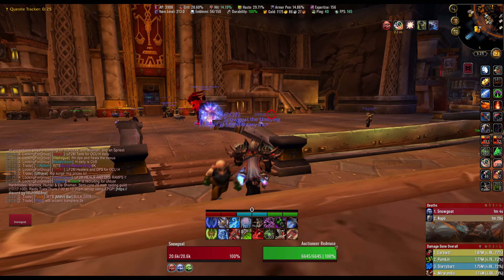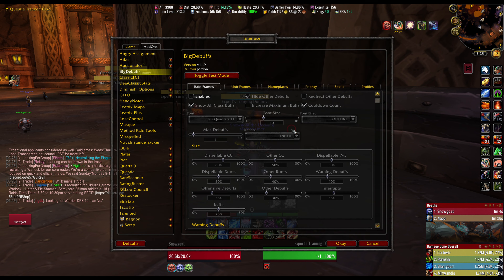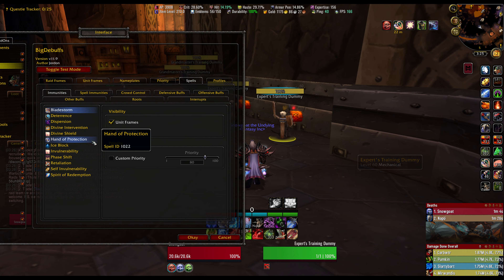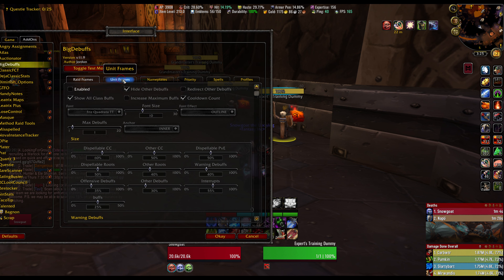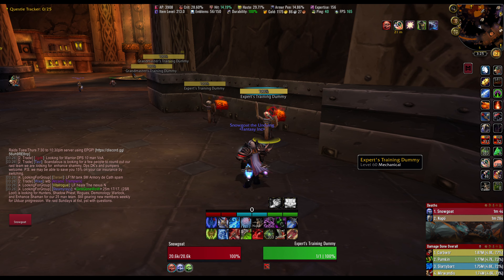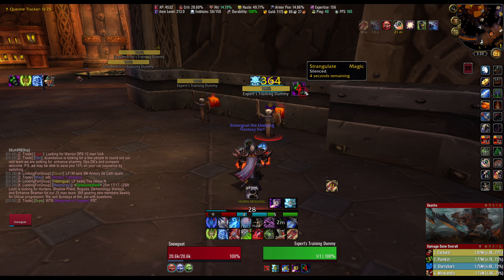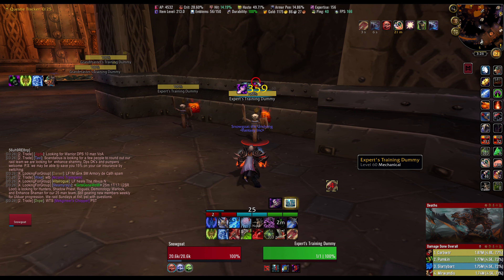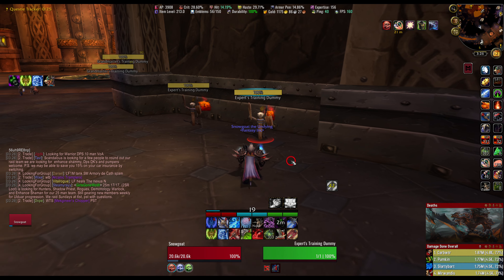Big Debuffs — you can set it to show certain CCs on top of your nameplate on your target. I just leave them all checked by default. I basically stole Zaru's setup — he has a video on this for PvP, but I really like it for PvE too. What it does is, if I or anybody in the raid uses a CC on something, instead of appearing up top where I have my DoTs on the nameplate, it puts it on the side in a big debuff square. So if something's stunned or polymorphed, you get a big square on the right side. You can move that square anywhere you want.